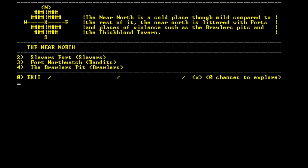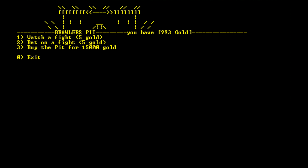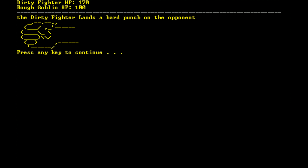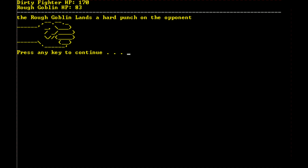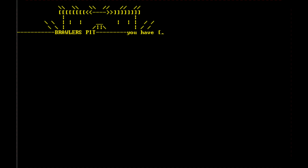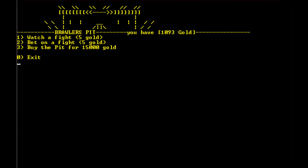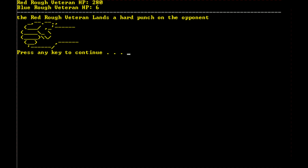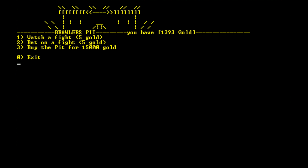I want to explore north this time — the Brawler's Pit. We can watch a fight, bet on a fight, or buy the pit for 15,000 gold. Let's bet on a fight for fun. We've got a dirty fighter and a rough goblin — we'll bet on the dirty fighter, 100 gold. He's landing some punches and there we go, we won! We could bet on another fight — red rough veteran vs. blue rough veteran. We'll bet on red, 300 gold — red was a good choice, we won a bit more gold.